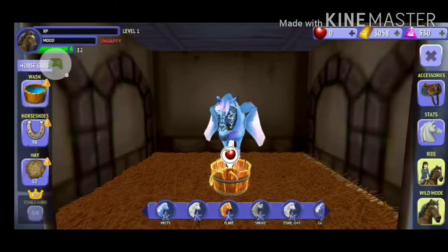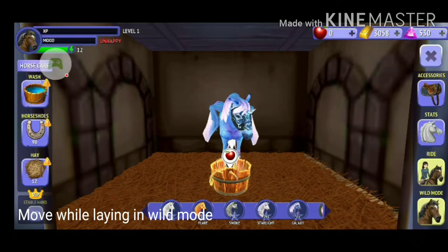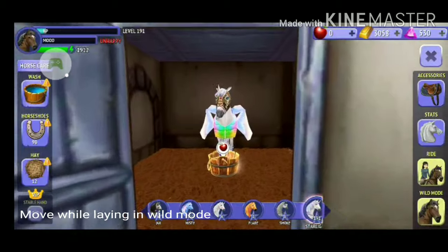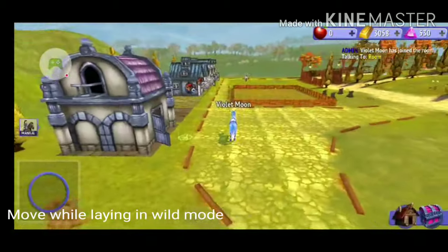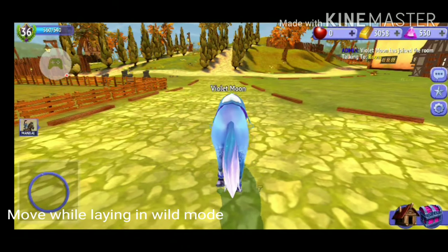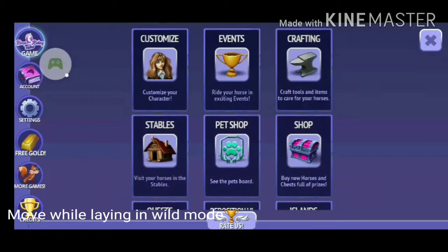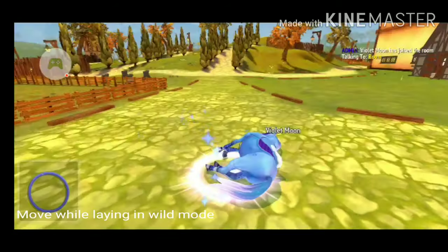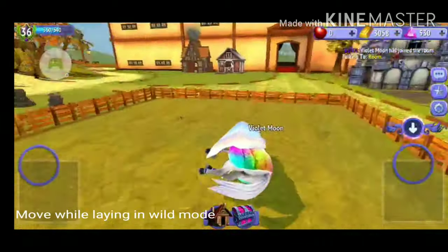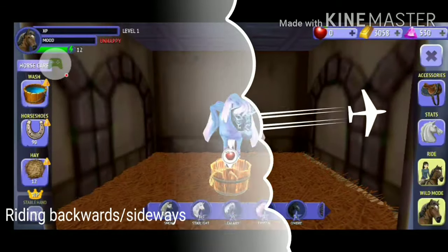The next one is a lay down and move around in wild mode glitch. I'm going to have to get a horse set to wild mode — I think I'm just going to use a normal horse. I do have Starlight as wild mode but I'm just going to use a normal horse. So you're just going to use wild mode here, and then you are going to rest. Now that you have rested, you are going to go to settings and tap crafting, and then tap X. And now you can move around — you can fly as well, which is pretty cool. This glitch is just kind of fun. I did this one during roleplay and someone asked, 'Are you okay?' So it was kind of fun. Riding backwards glitch — I know a lot of people know this one but there might be those few people that don't.